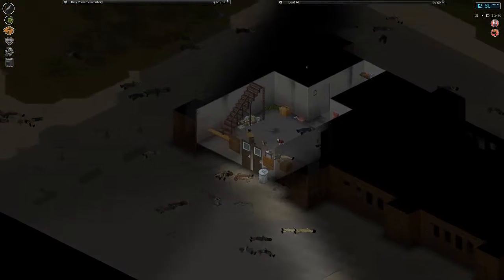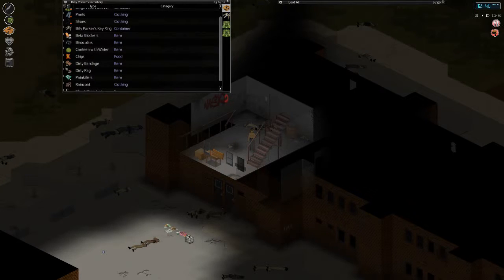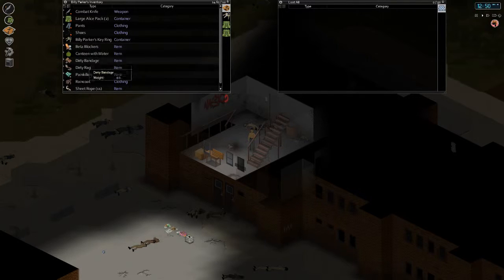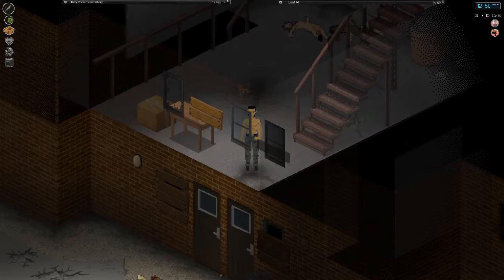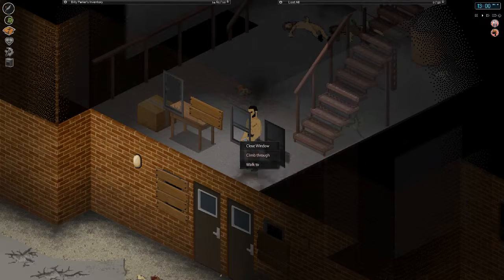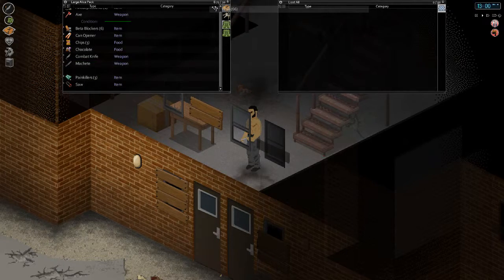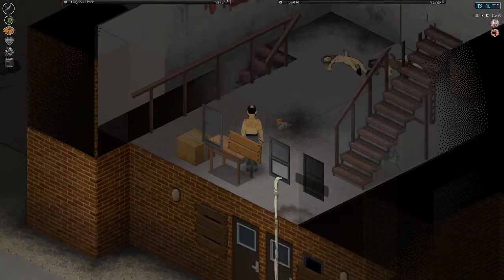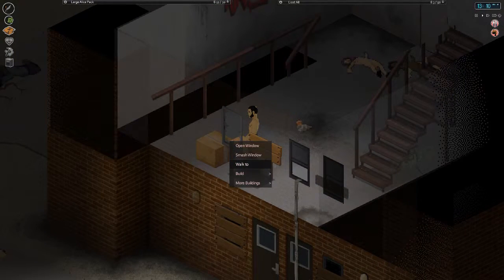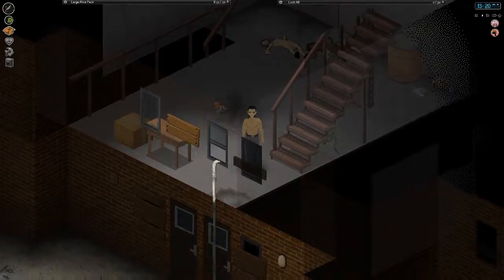Let's place these sheet ropes and eat some chips while we're at it. Alright, this window right here - I'm not liking it. Let's go ahead and open this window and add a sheet rope to this one, so we need hammer and nails. I think this will be our going-out window. Add sheet rope - sweet. This one we'll bar up. Some of these look broken already - it's a broken window, but we have a sheet rope down now from here. That's good.